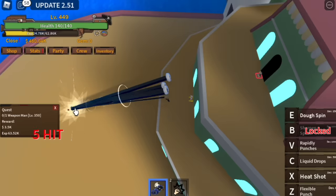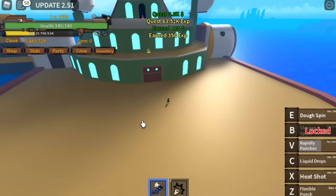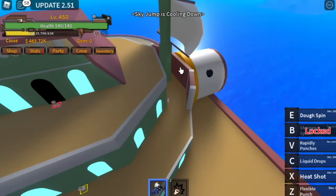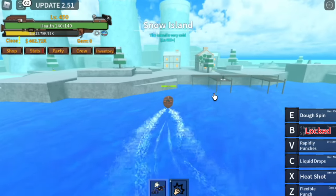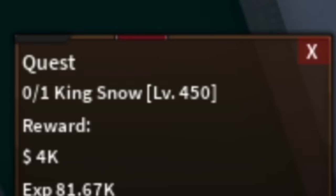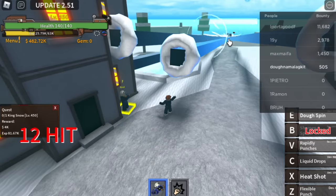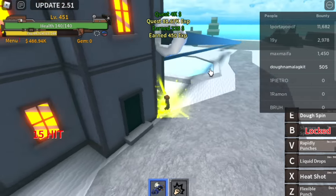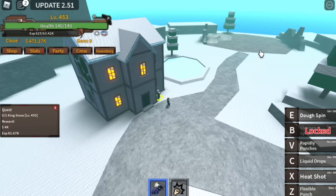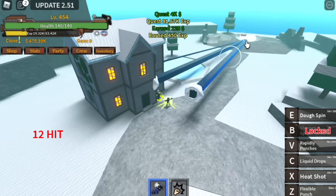The goal here is to reach level 450, but I think I made a mistake — you should have stayed in the Chef Ship until level 500. In Snow Island, you can start with the 400-level mob, but we skipped that and started with the King Snow. At level 450, every defeat is a level up, but the spawn time is slow. I suggest you stay in the Chef Ship until level 500.